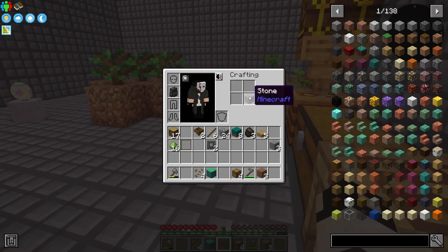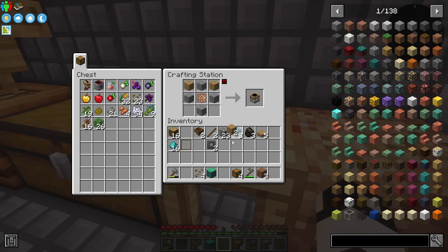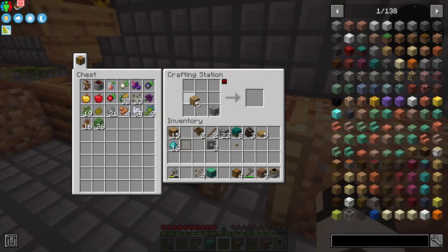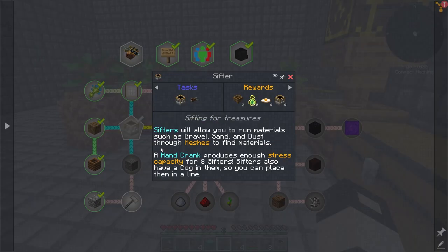We need four stone; one of the stones will be made into a stone button, which is used to make a wooden gear. Then crafting that gives us a sifter. For the hopper we can use any button — an oak button is fine — and crafting that completes a quest.